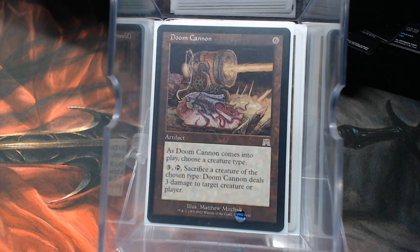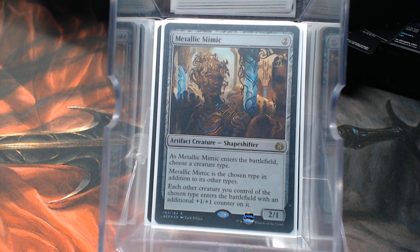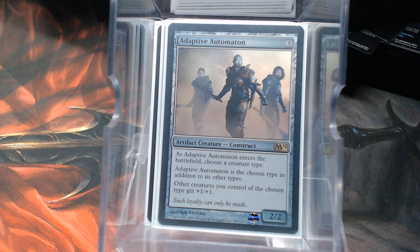Some personal favorites: Doom Cannon, because you really don't care — it's a rat. You blow the cannon with a rat and shoot a rat at somebody. The flavor is outstanding. Herald's Horn can get those rats down to two mana, which is nice. Then Metallic Mimic and Adaptive Automaton, both being lords for the tribe.